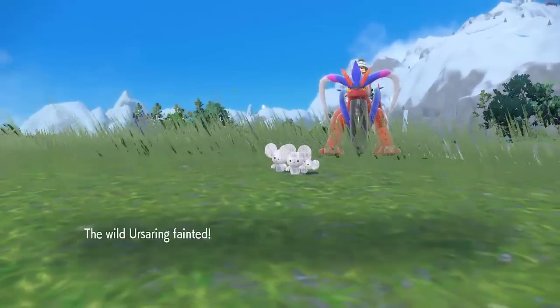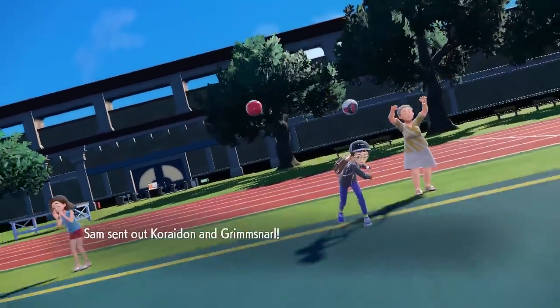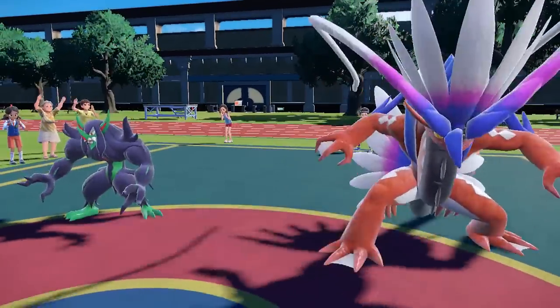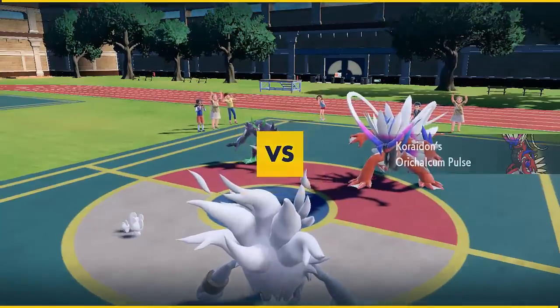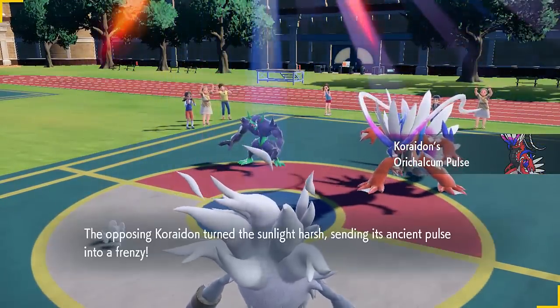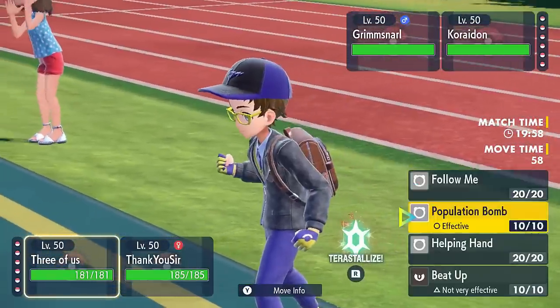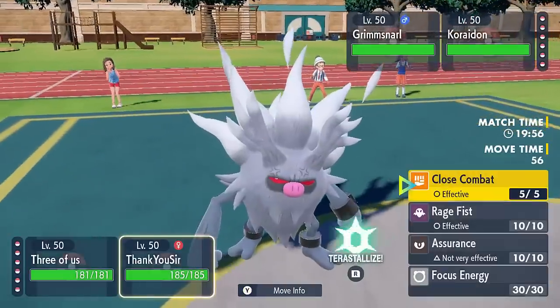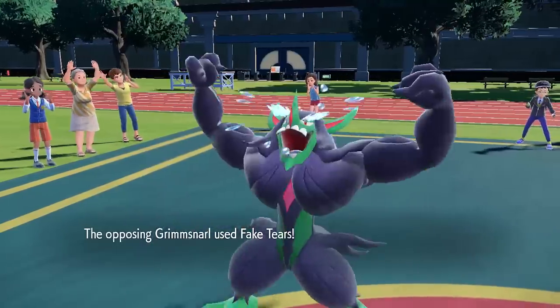So I decided to do a test. I've got Wide Lens Maushold next to a Ring Target Annihilape and I'm going to use Population Bomb into Annihilape and then use Rage Fist into a Grimmsnarl, which will be able to resist the Rage Fist. The idea is just to gauge the damage — to see how much damage Rage Fist will do after 10 hits and whether the damage is capped at a certain level.